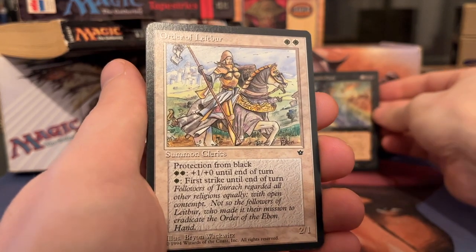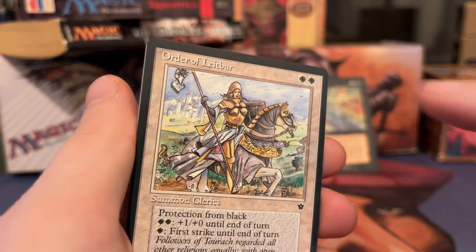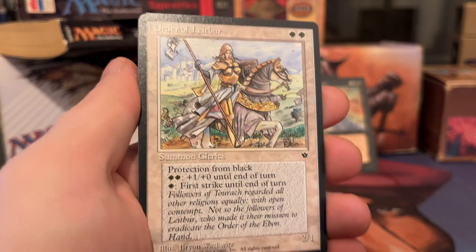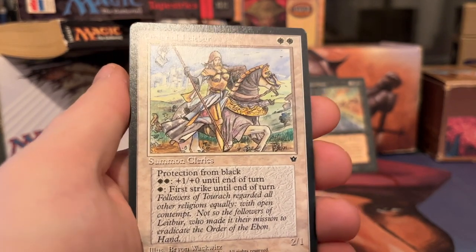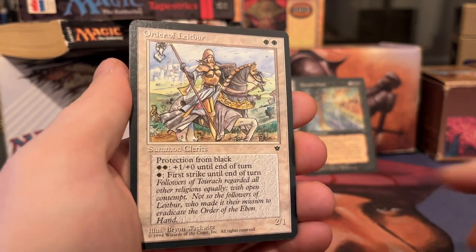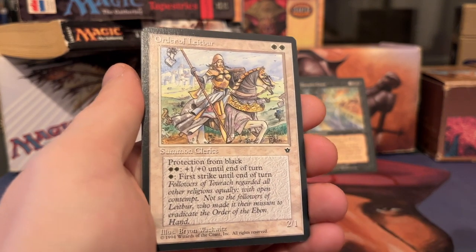I like this one — Order of Leitbur, two white. This is of course the famous pump knight — it sees a lot of play. Protection from black. You can pay two white to give plus one, plus zero, or one white to give first strike until end of turn. If you play an old-school format that allows Fallen Empires, this is really a better choice in most cases than, for example, White Knight.